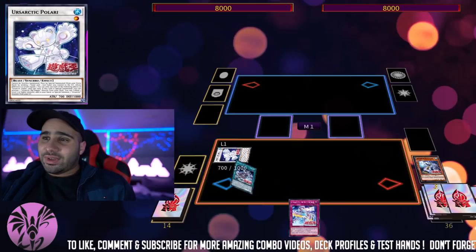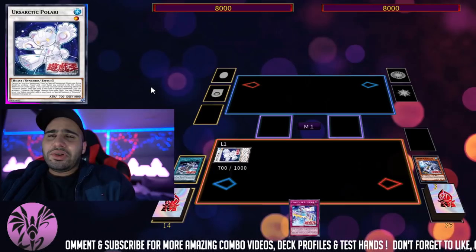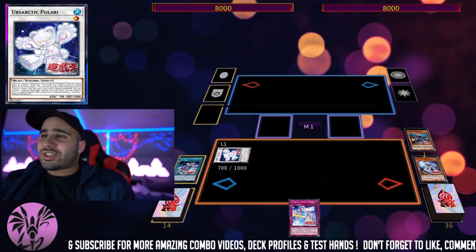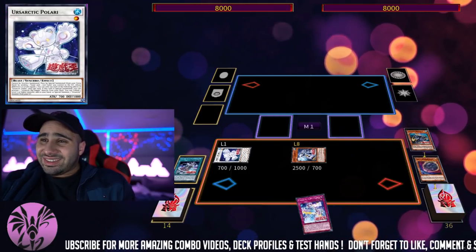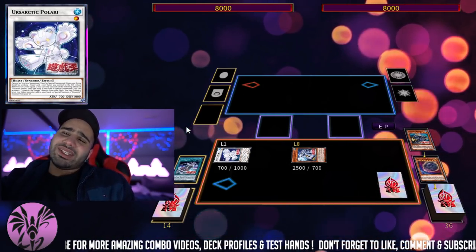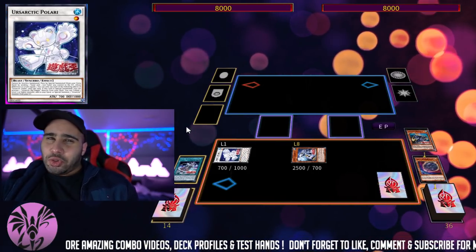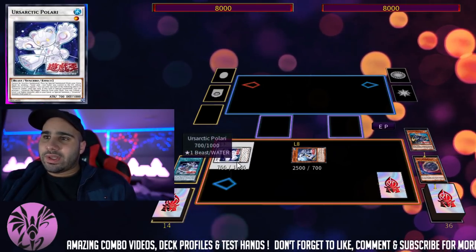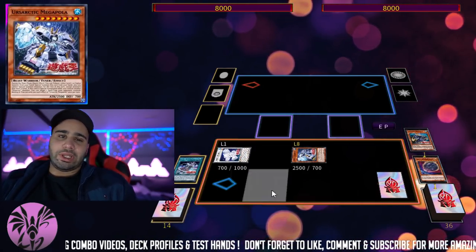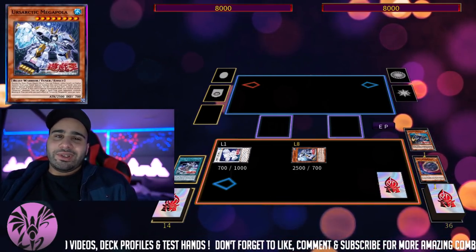So now we make the level 1 that activates Big Dipper — he should actually wear a diaper, it's literally baby Winnie the Pooh. We can banish the level 7 to bring back the level 8 with its effect, it's a really good card. So if you count the summons: 1 plus 1 equals 2, then 2 plus 1 equals 3 — Polari — and then the 4th was Megapola. That's it for summons, so it's not Nibiru-able.